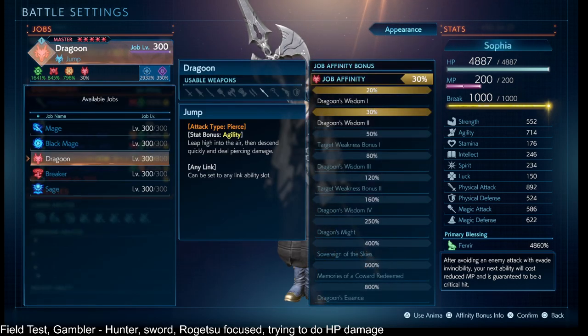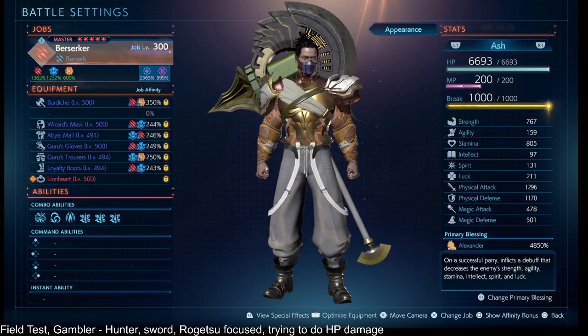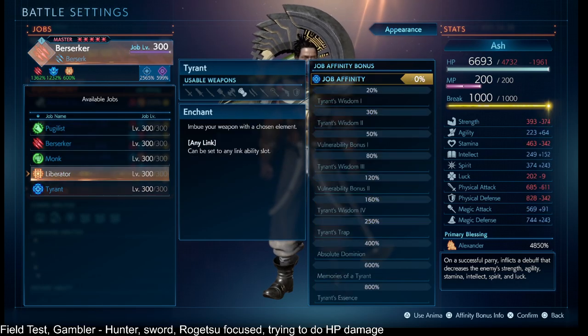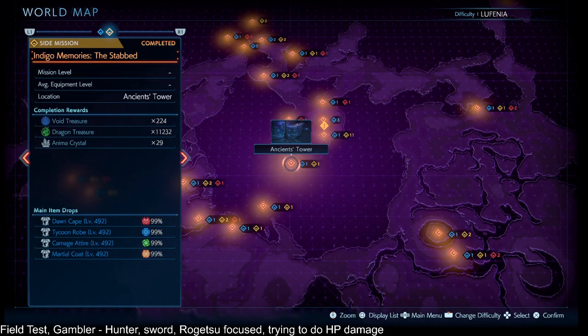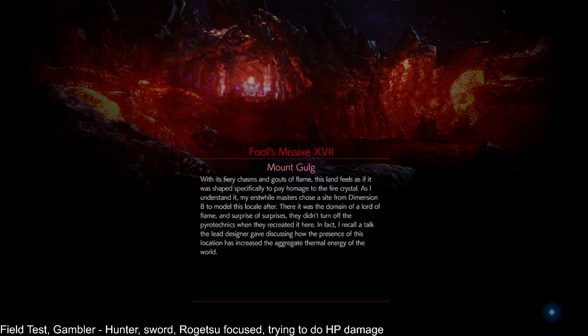Sophia is on Dragoon for now because Dragoons get more agility than other jobs. I probably could have used Ash as a Monk or something. We're going to try one boss on the world map — we're going to go for Marilith, because she has such high agility that it would make our build ineffective. So we'll call it testing the problem areas of this build.